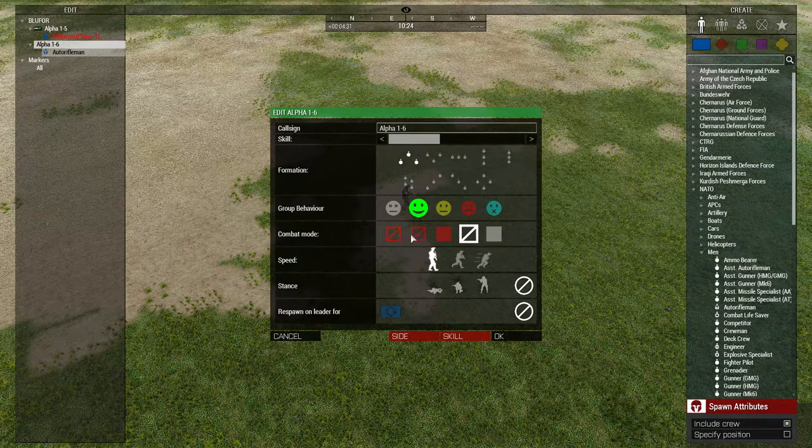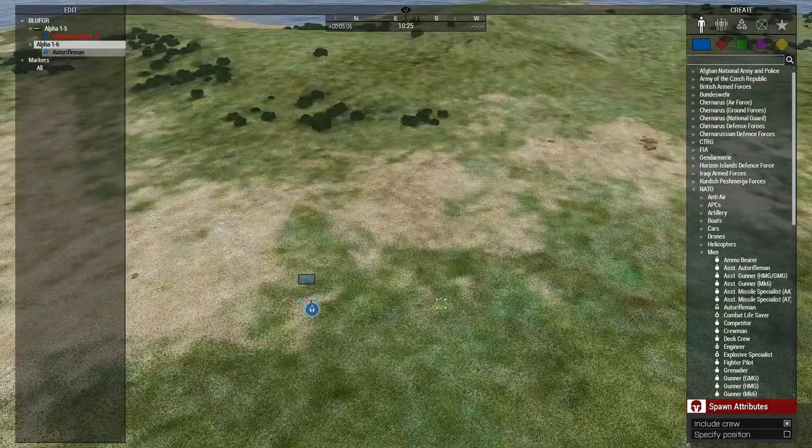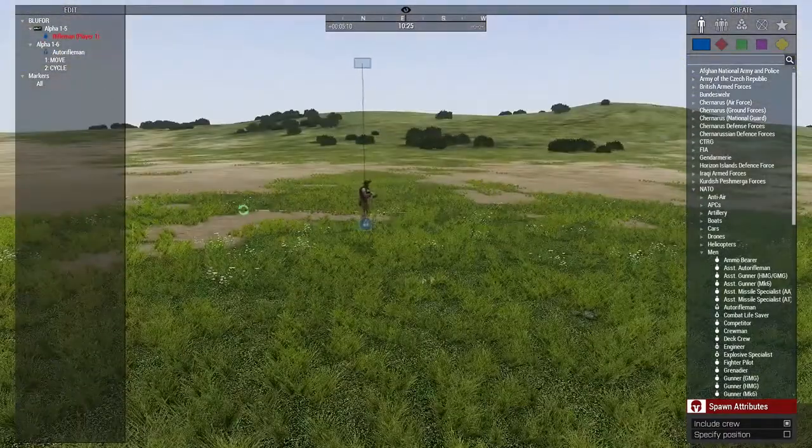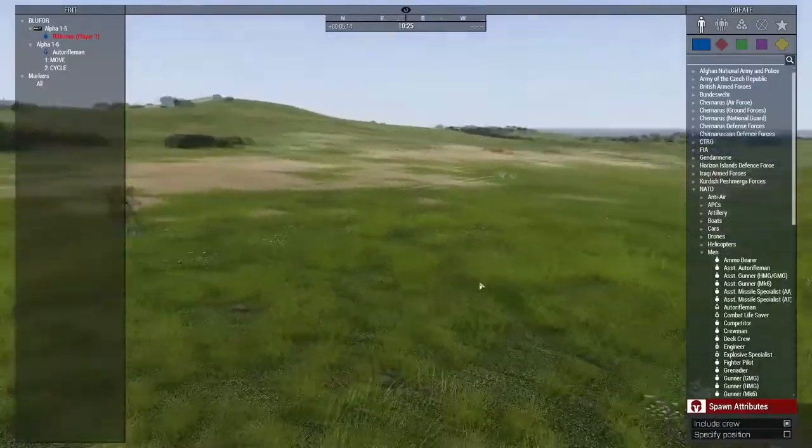If you want to get more advanced, you can change to hold fire and engage at will, or change stances. We're going to make him do a patrol, so we're going to set it to safe and then limited. Now we're going to hold down Alt and right click, and now he is on a patrol - just walking around doing his thing.